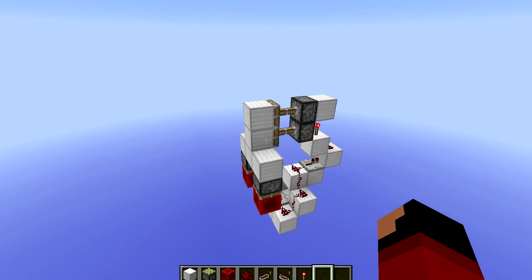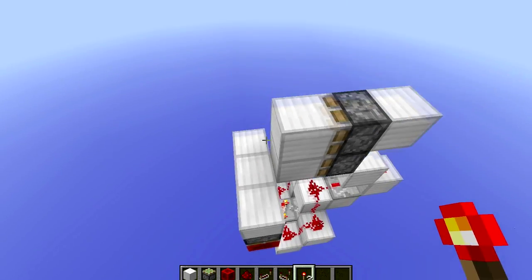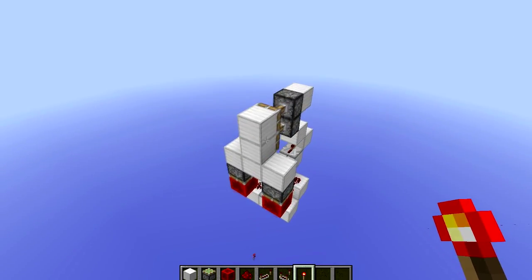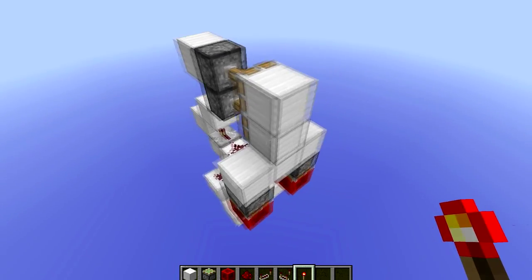Hey guys, CreeperKillerXP here, and today I have a redstone torch key activated door. This could be hidden in a tree, in the corner of a room, whatever you want.